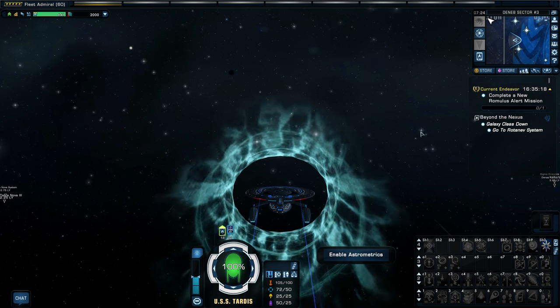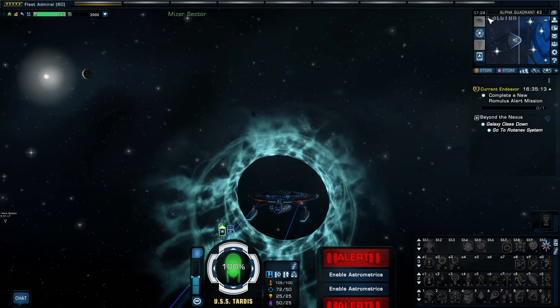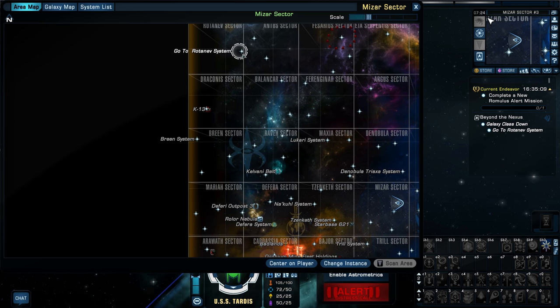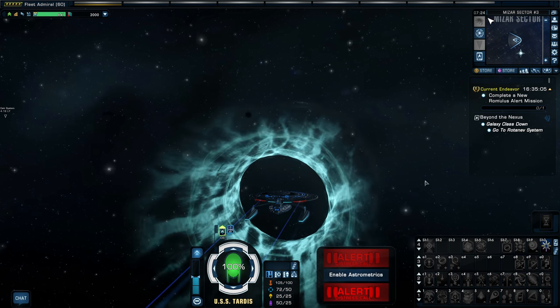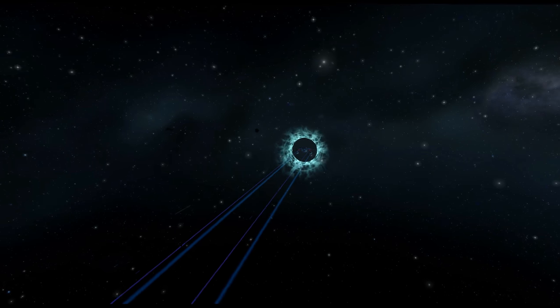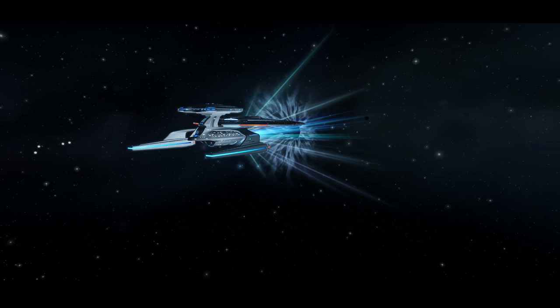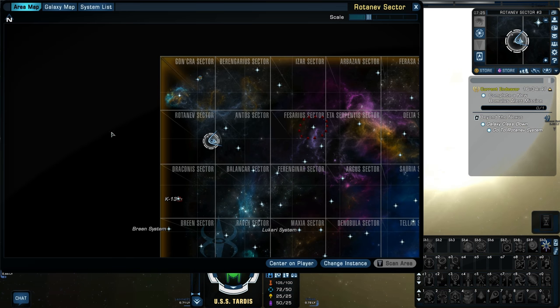My ship doesn't want to turn. Auto-navigate won't turn the ship — that's weird. That should auto-turn the ship but it's not. Let's just go transwarp right there so we won't wait too long. All right, here we are at Rotenev.